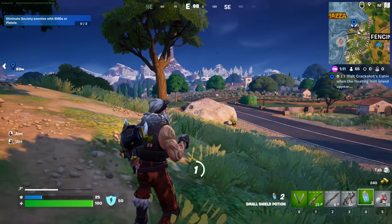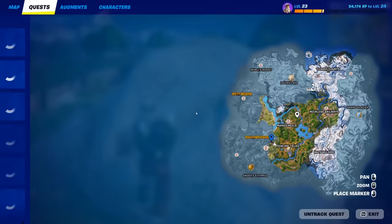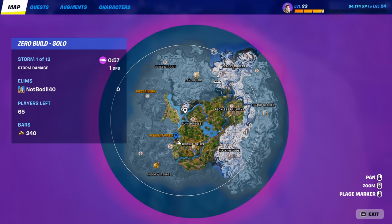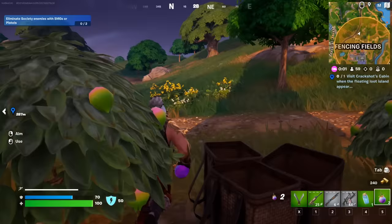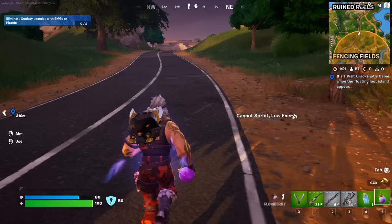We're just gonna do some minis and get some loot. The loot island - that's gonna be Winterfest - and Crackshot's Cabin is gonna spawn in a little bit. As you can see, we are currently at the first storm circle, one out of twelve, and it hasn't spawned yet. You want to get a vehicle for the island because it spawns randomly at a random location. What we're gonna do is collect some flowers and get the car. I'll show the car location on the map.